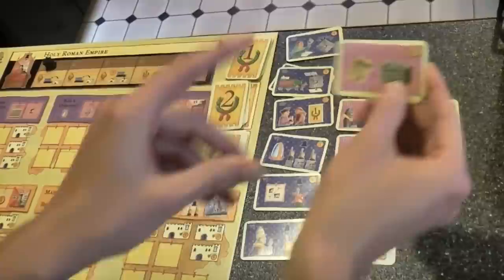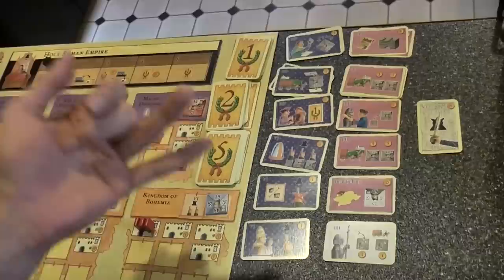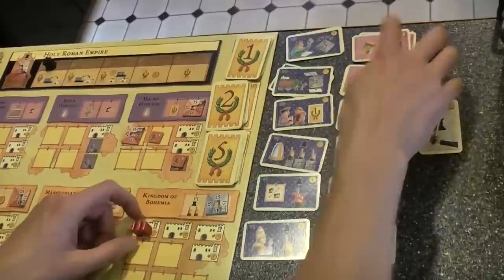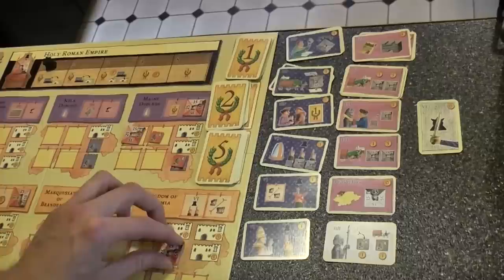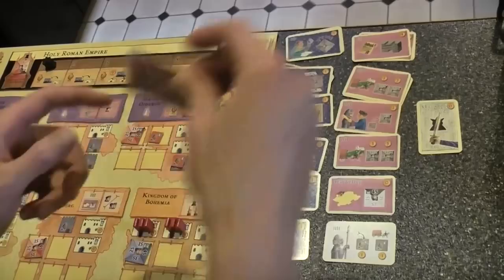Now let's look at the pink cards. The first lets you build a city. Cities are your main economic engine, and you get a victory point for your first city, a victory point for your second city, and two victory points for your third — so four points total if you build all your cities. They're kind of expensive. They also give you a unit of control in whichever electorate they're in. So if I'm in Bohemia and it's time to decide on a new elector, having two cities and a nobleman beats a couple, which is worth two.